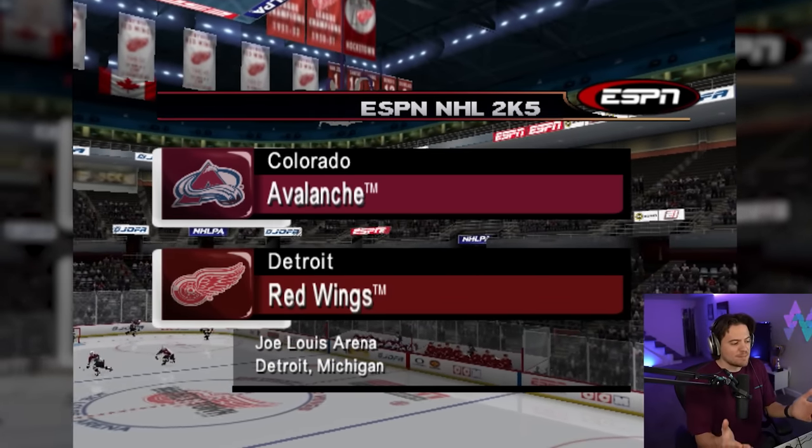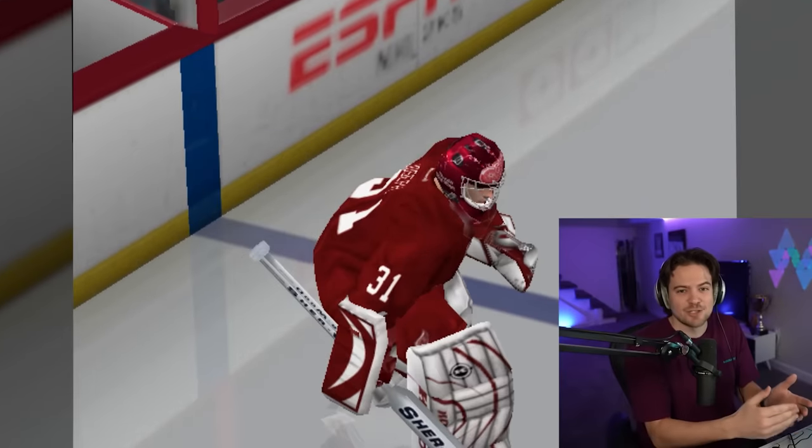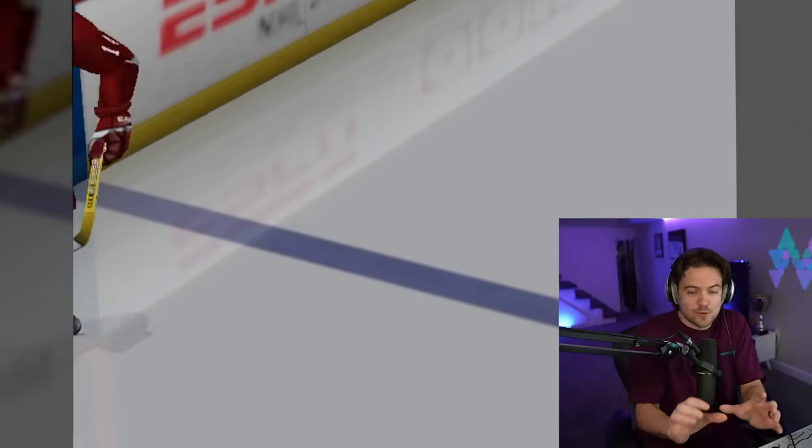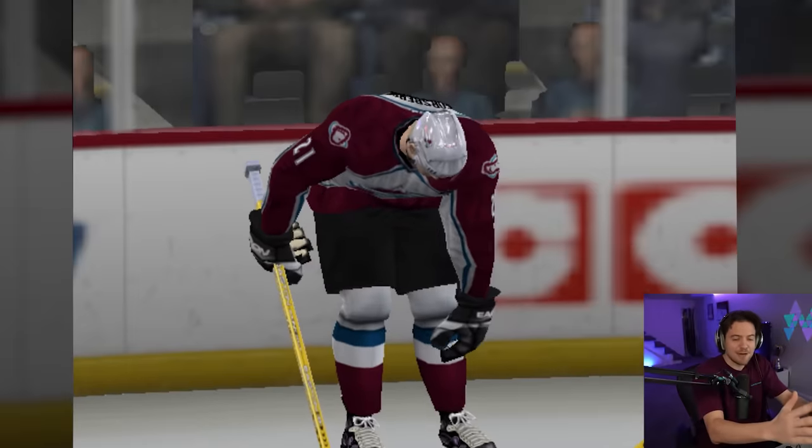Now it's time for us to get into a game and try it out for ourselves. The first mode we have is just the gameplay itself, and first we're going to see the presentation package. In NHL 24 we know how short those are — literally three seconds, it loads in, shows you the overhead view and then you're in the game.